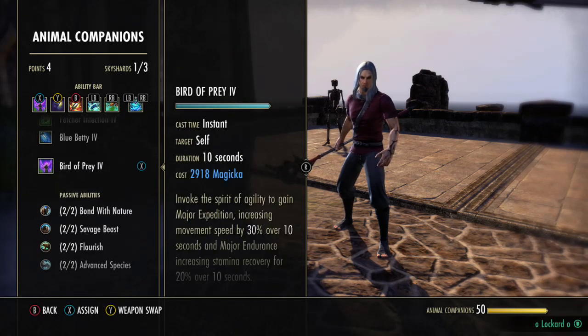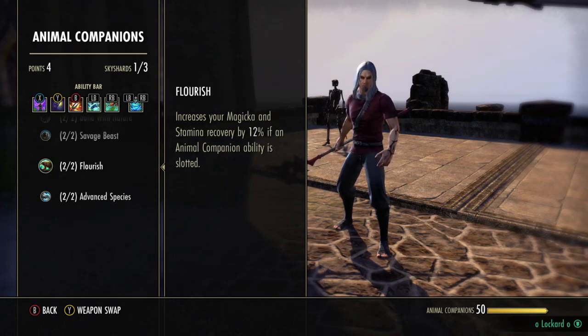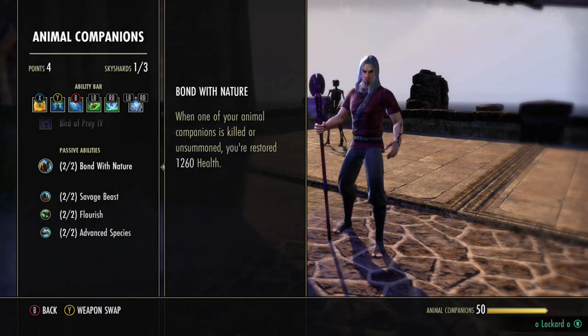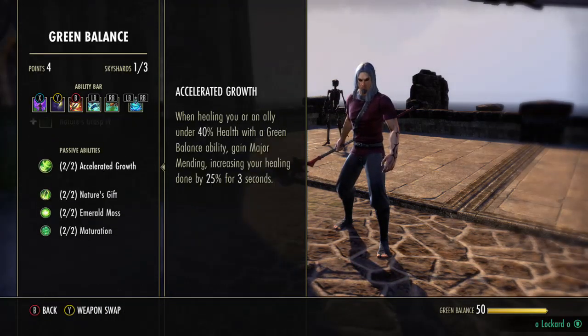So let's go over some of the passives — they're pretty important to note. Advanced Species increases your damage by 3% per animal companion ability. That's why we have Bird of Prey on our front bar, so effectively this is 6% extra damage. Be sure to have a pet on both bars — one of these animal companions on both bars — just so you maintain this passive. Savage Beast: you'll pretty much be getting this all cooldown. Embalm with Nature actually heals you when you spam your Cliff Racer, or if you spam Budding Seeds which is free to cast, it also heals you. Green Balance passives: as far as our dueling build is concerned, we don't use any of these because we're not using any of these abilities.